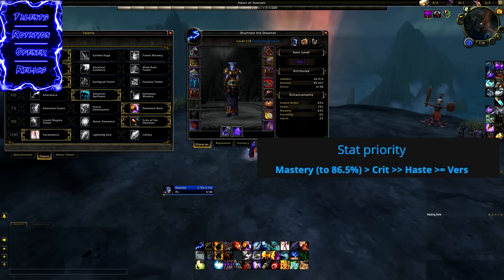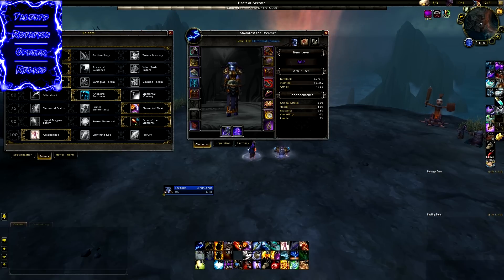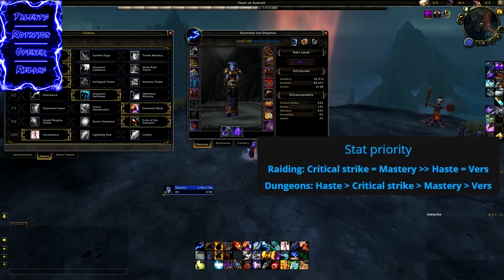For Lightning Rod, the stat priority is actually very similar to Ice Fury for single target: Crit equals Mastery, and both of those are significantly over Haste and Versatility. However, if you're using Lightning Rod for AoE — like most people will probably be doing for dungeons — you want to stack Haste over Crit. So if you take dungeons seriously, you probably want to hold two different gear sets: one stacking Haste and Crit, one stacking Crit and Mastery.